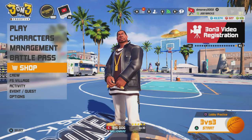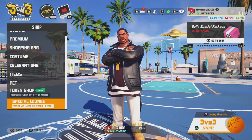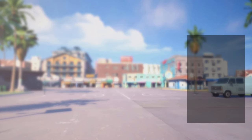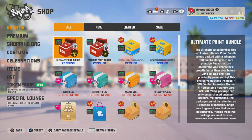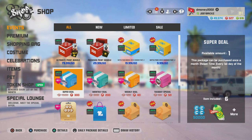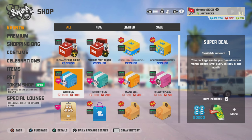Alright, so the first thing we're going to cover is manuals — everything you need to know about manuals and how to get them. The first way to get them, just to get this out of the way, is to buy them out of the shop. Usually what's in the shop is the super deal, which costs 300 points. There is normally an intensive manual in there. So if you've got 300 points laying around, you can get that intensive manual right there.